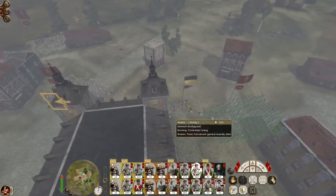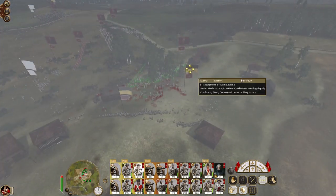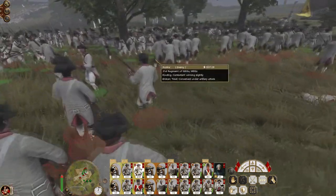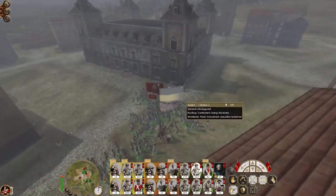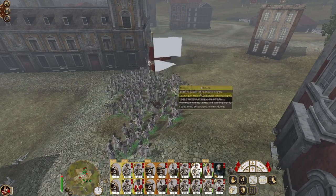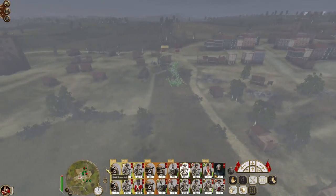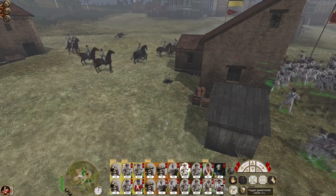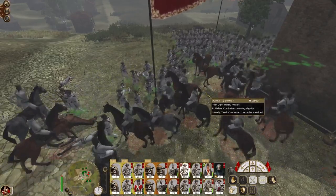A militia unit is trying to attack us — how cute. My infantry beats your militia! Who's left — it's the general's bodyguard or the drummer. Knock him off his horse — got him! And these hussars — I'm going to speed up time and watch these hussars die. We're going to pick them off horse by horse.